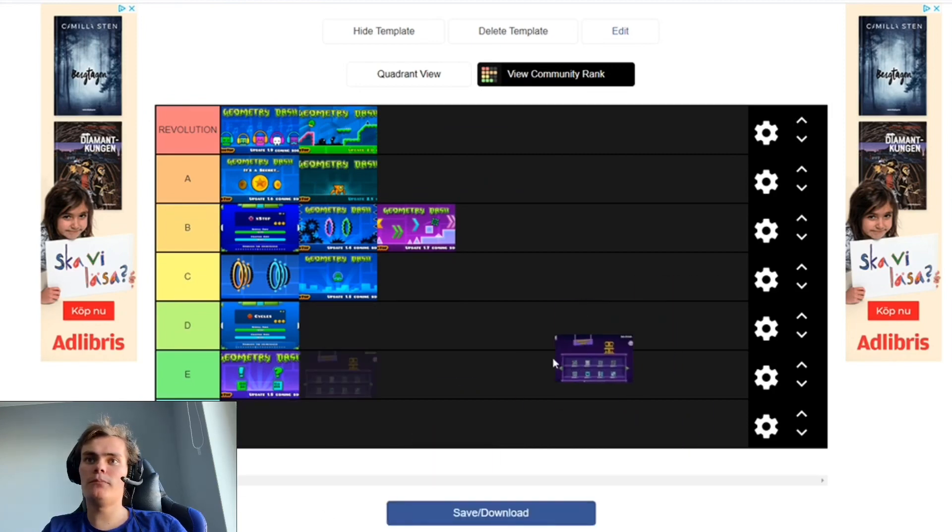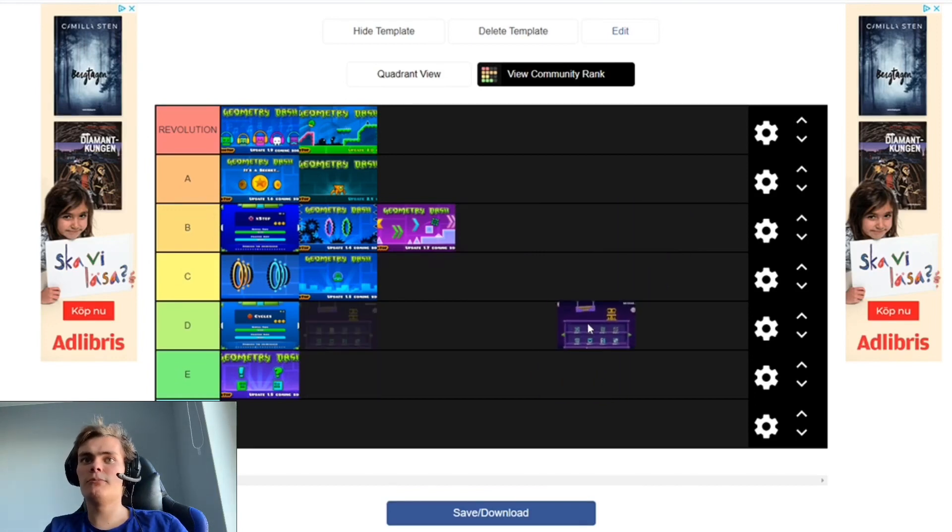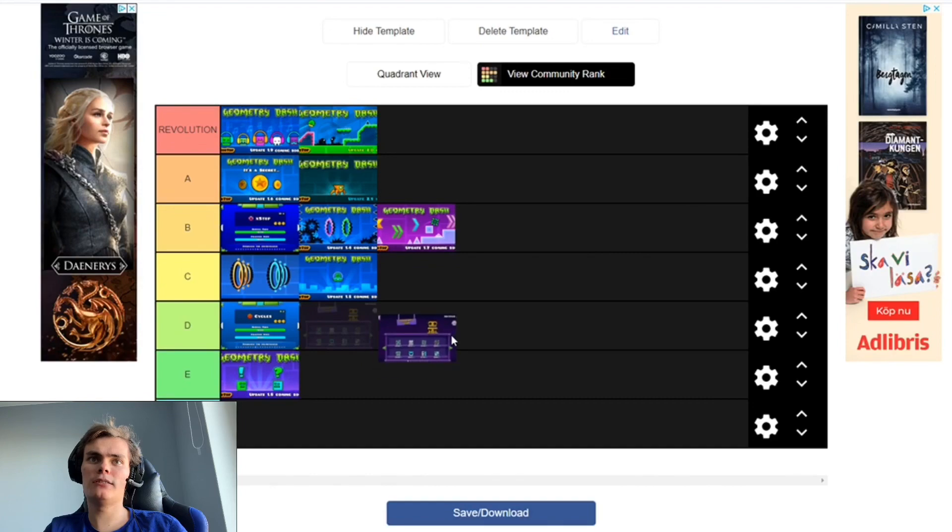And then we have 2.11, which I kinda count in here because there were a bunch of new stuff added — as a matter of fact, more stuff than some of those updates. It added the community shop, which was pretty cool, and also a bunch of new shapes. So I'll throw you... maybe right here, or maybe there.